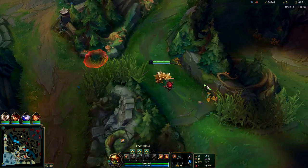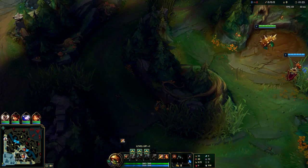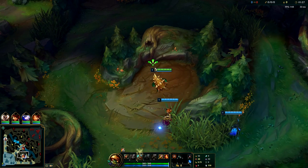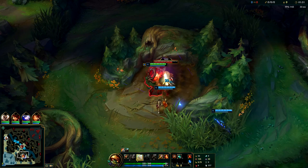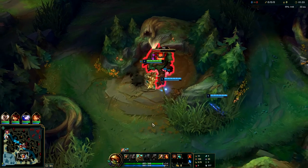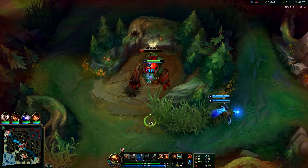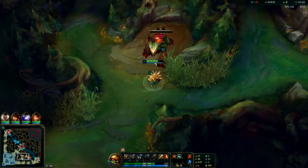The Ignite itself is also really nice against junglers like Silas, Warwick, Olaf — stuff that you can kind of solo but they just heal too much. With Ignite they can't mess with you once you're like level three or four and you have some taunt duration and some burst. It works really well with your ult as well — your ultimate slow and damage. Rammus ultimate is actually nuts; people don't realize that.